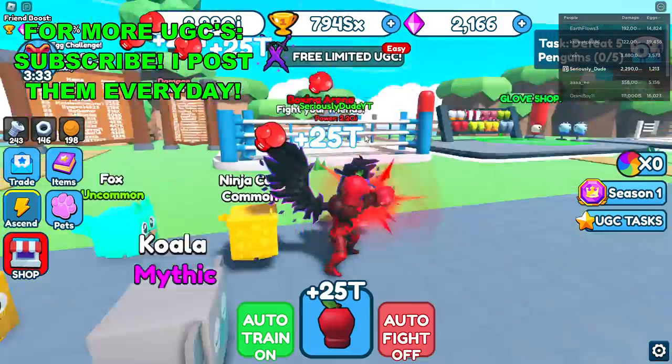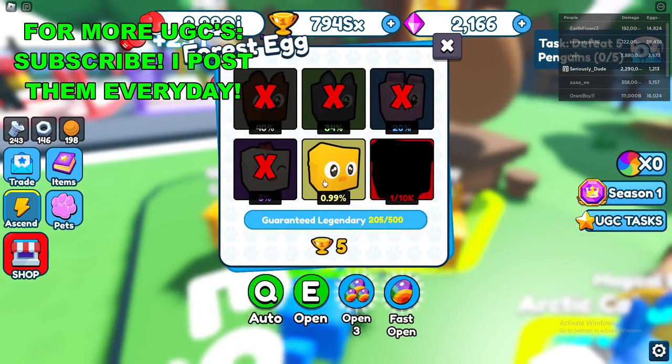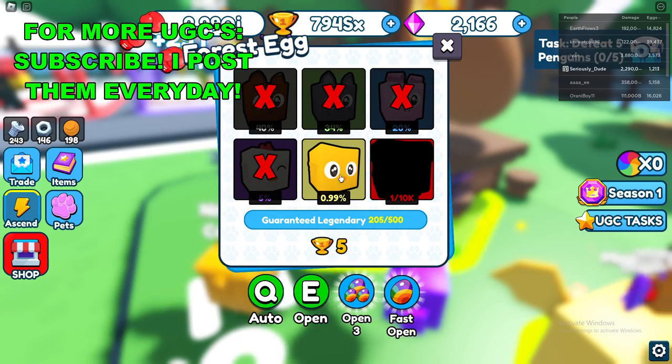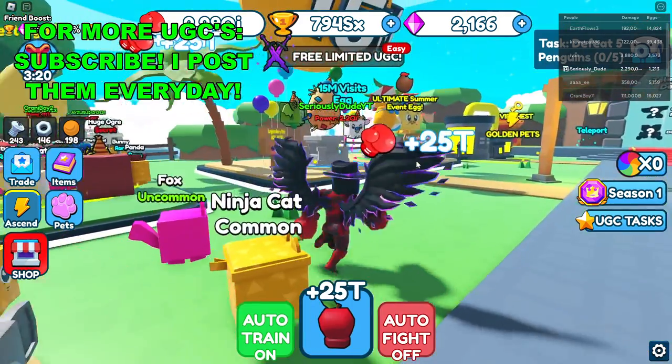And then we need to hatch 79 Legendary Pets. You want to go over to the cheapest egg you can get, and just sit here and click on all of them — it auto-deletes all the ones that aren't the 0.99% Legendaries. So you can just sit there and auto-open them.